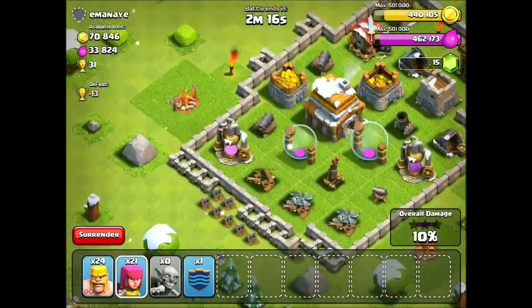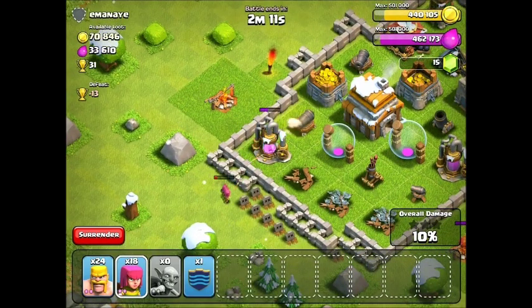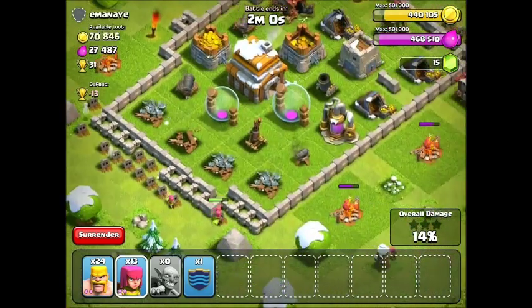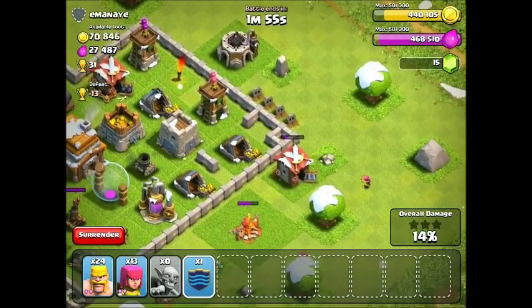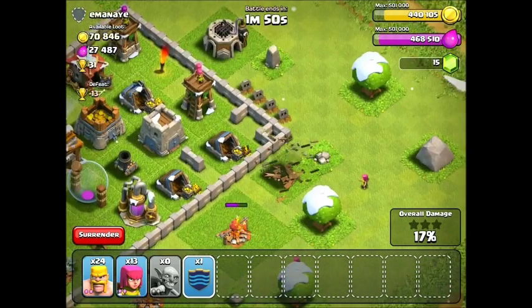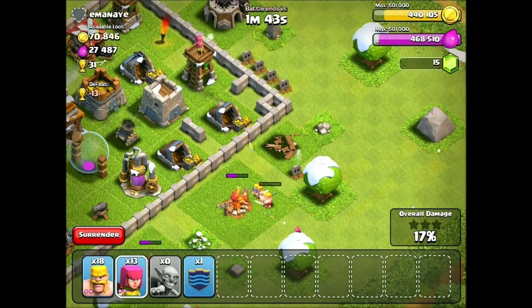I'm going to have to use some archers to knock out that last collector. We might have to do two raids for this, which would be unfortunate, but it might have to happen. I think we're going to have to — unless I can three-star this guy. I'm going to go ahead. Once that archer finishes destroying that, let's drop some barbarians. Oh crap, they're going to go for there — that's not good, but okay.